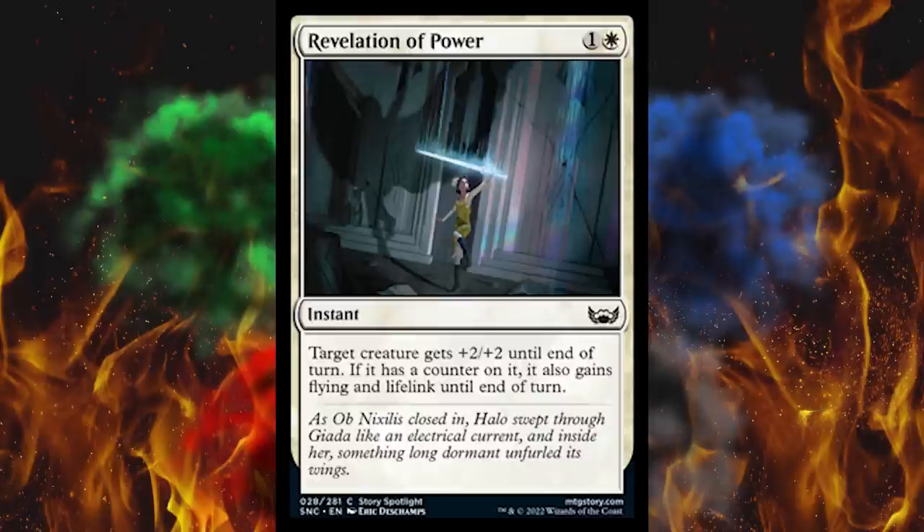This is a story spotlight card, so I gotta read the flavor text: "As Obnixilis closed in, Halo swept through Giada like an electric current — and inside her, something long dormant unfurled its wings." Halo — it gives you wings. Literally, drink it, you'll fly away and kill a demon. Last time I had Red Bull, I wanted a three-state police chase. Just kidding — as far as you know.